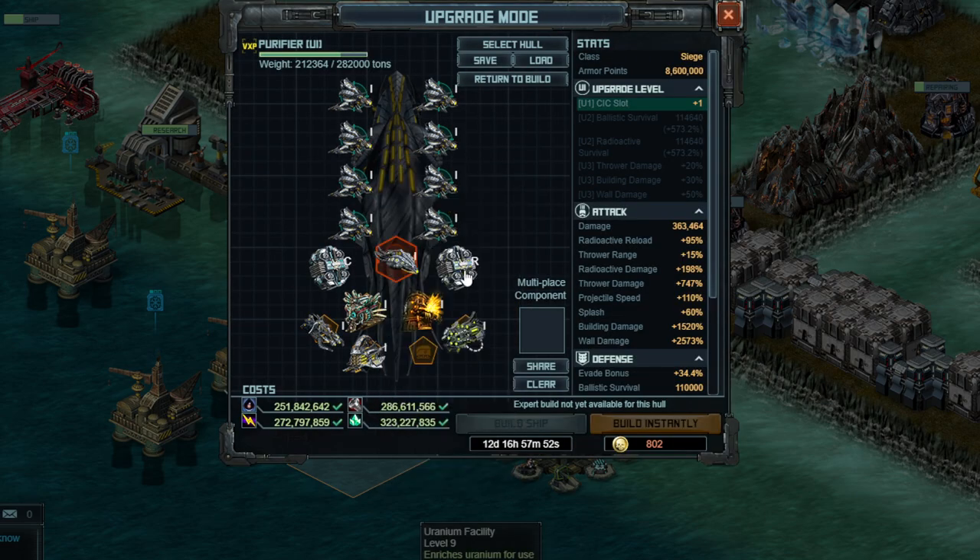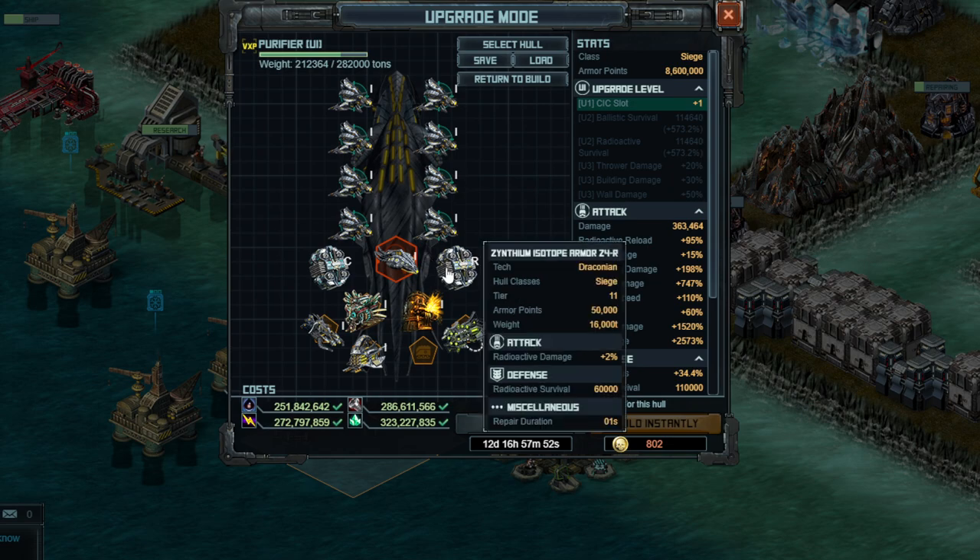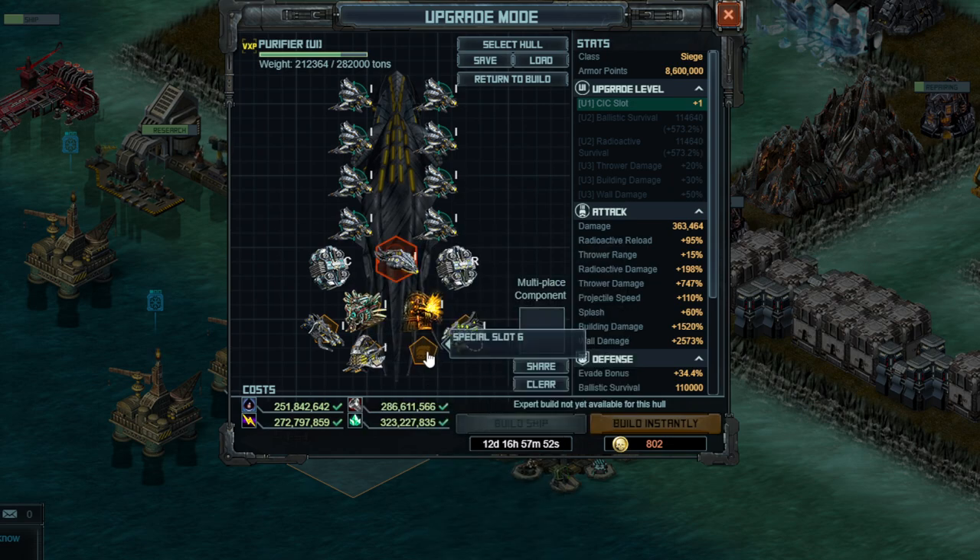Now, what you'll notice right now is that I'm already over 200,000 tons. 200,000 tons is the amount you need to stay under to use four ships in the fleet, so if you're trying to go with four sort of medium ships, that's the number you want to be wary of. You'd probably want to take the armors off in that case, although giving up the survival does hurt quite a fair amount.